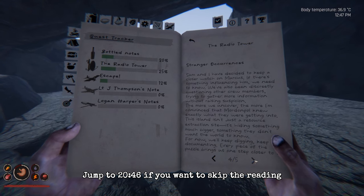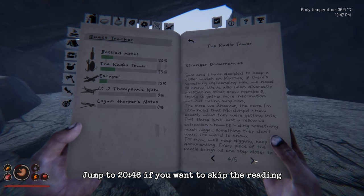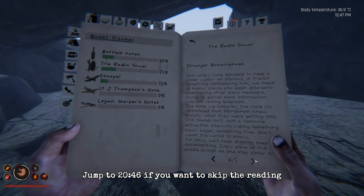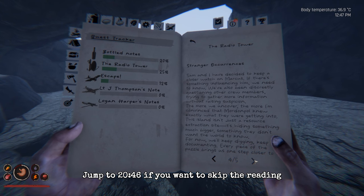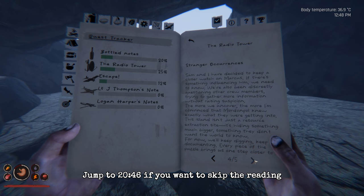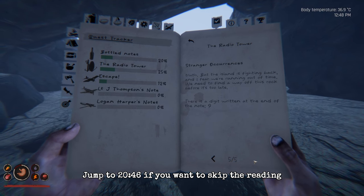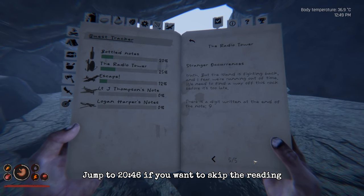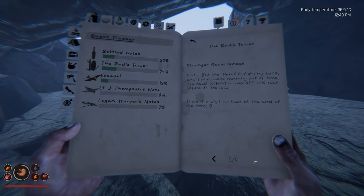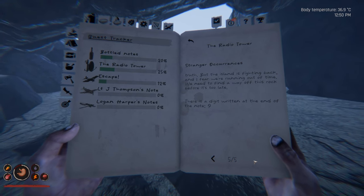I've decided to keep a closer watch on Marcus. The supervisors have increased their patrols and it feels like they're watching us more closely. The food situation remains dire and the lack of nutrition is taking a toll — people are getting weaker and more irritable. Marcus has been having strange dreams, seeing figures in the darkness whispering to him. Several others have reported similar experiences. The more we uncover, the more I'm convinced Morden Poll knew exactly what they were getting into. There's a digit at the end: nine. So we've got six, nine, nine so far.